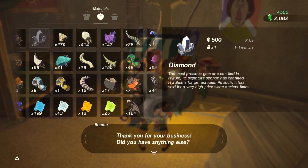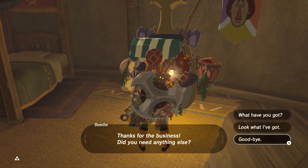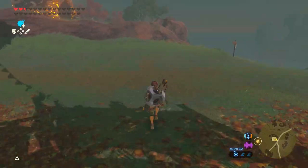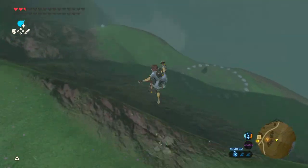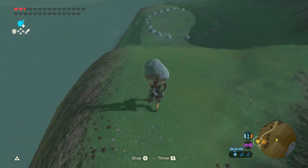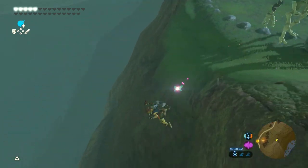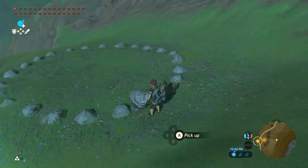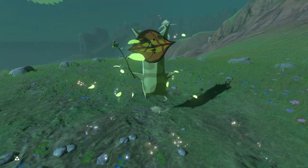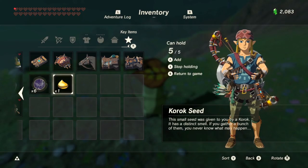From here, the next item you pick up that's not in your inventory will be duplicated, so go get the unfinished Korok and collect that seed. When you receive it, press plus to go into your inventory. Then press X while in your inventory and Link will put the invisible materials in his pocket — they will become Korok Seeds.